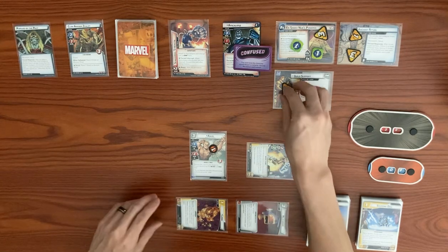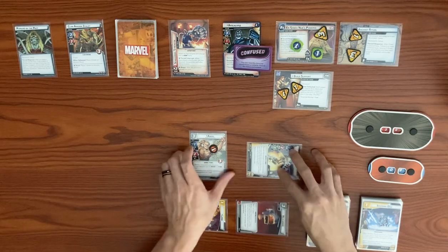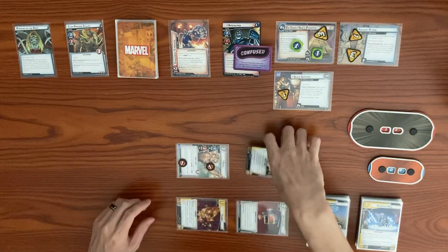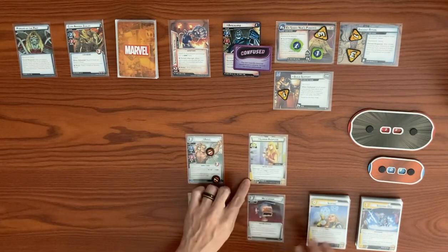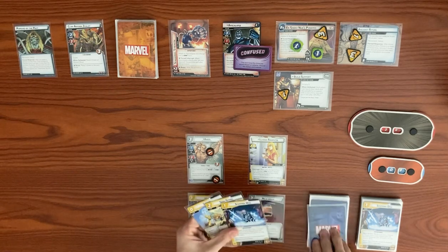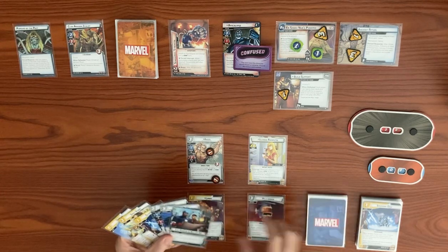We draw back to hand size of six now with Sorcerer Supreme — we draw the X-Jet. Apocalypse's turn: adds one threat to main going to four, adds a power counter. He schemes because we're in alter-ego but is confused, so nothing happens. He draws a face-down encounter card: Master Plan — place four threat on each side scheme. Build Support goes up to five and Ancient Ritual goes up to eight. Really terrible draw.